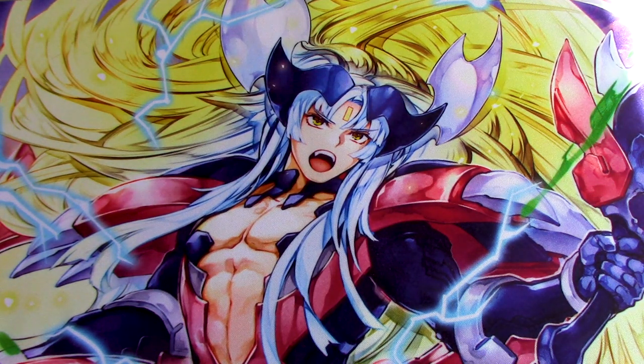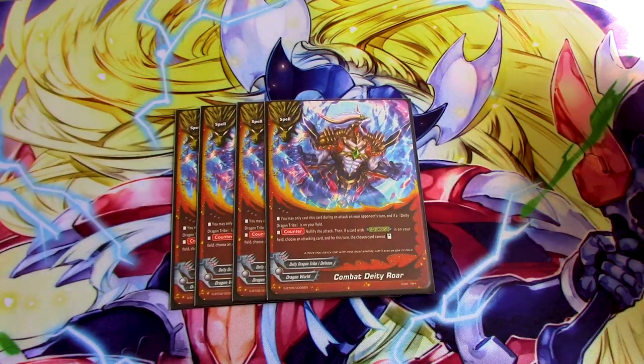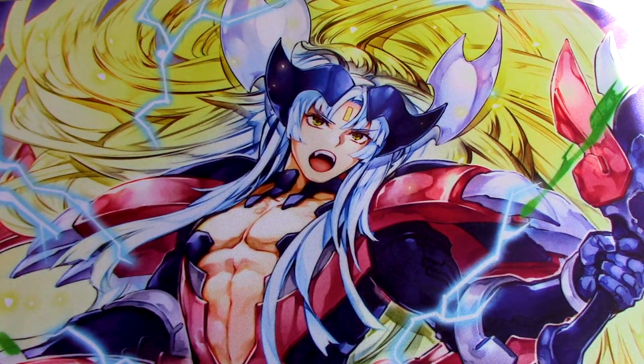We're running four copies of Combat Deity Roar, which is our nullify. If you have a card with G-Boost on your field, you nullify the attack. Then if you have a card with G-Boost on your field, the card that is attacking cannot stand. You can only use it during your opponent's turn and you have to have a DDT on your field, but that's kind of a given.